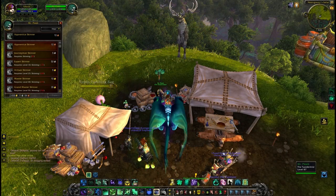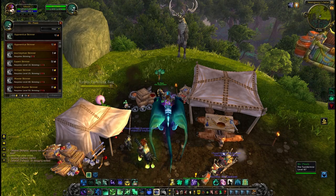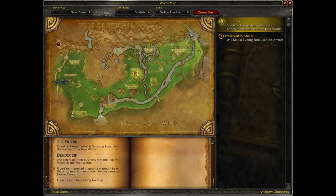The skinning trainer is a one Mr. Plebe, who is known as the Taxidermist. He is located in the Nessingwary Safari, inside the Valley of the Four Winds.